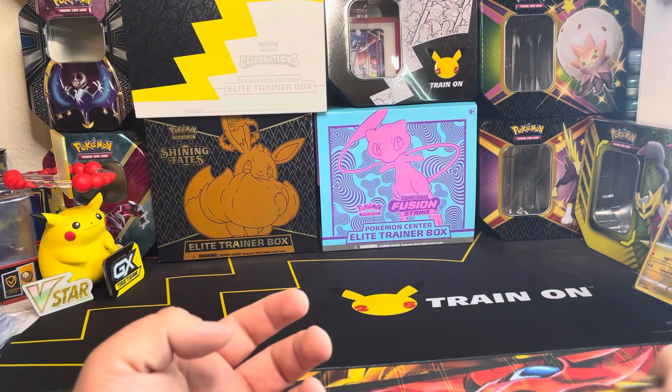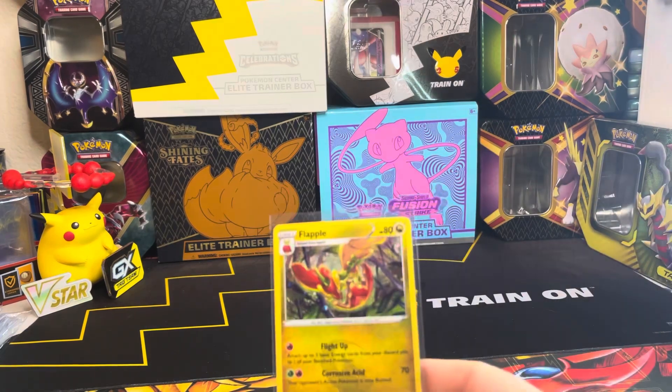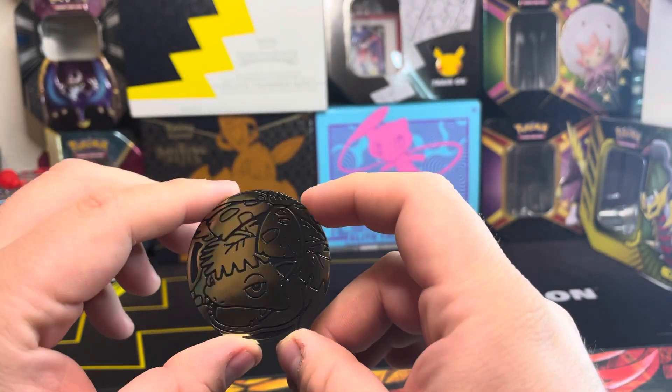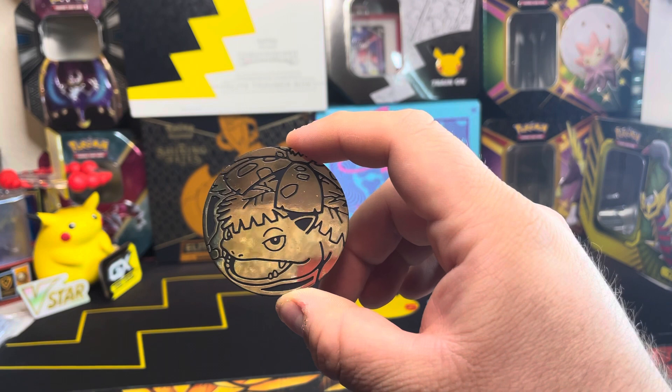So I want to say that the best pull from this blister is not even going to be the promo card — I think the best pull is going to be the coin, because I don't have a Venusaur coin, at least not this big. Alright, if you like our videos, like and subscribe, stay tuned for the next one — see you guys soon!